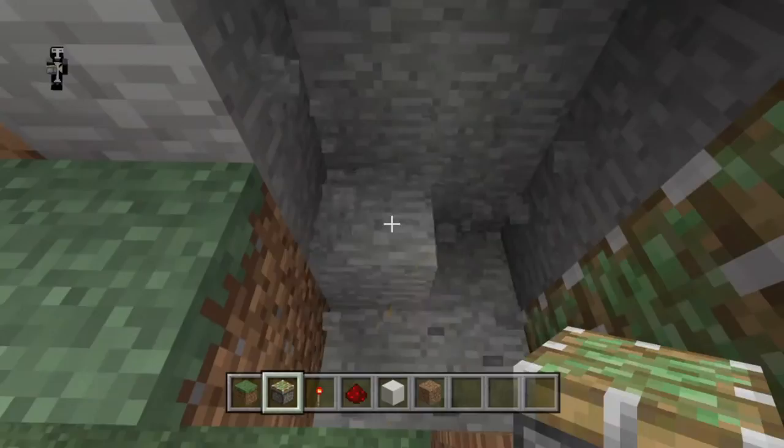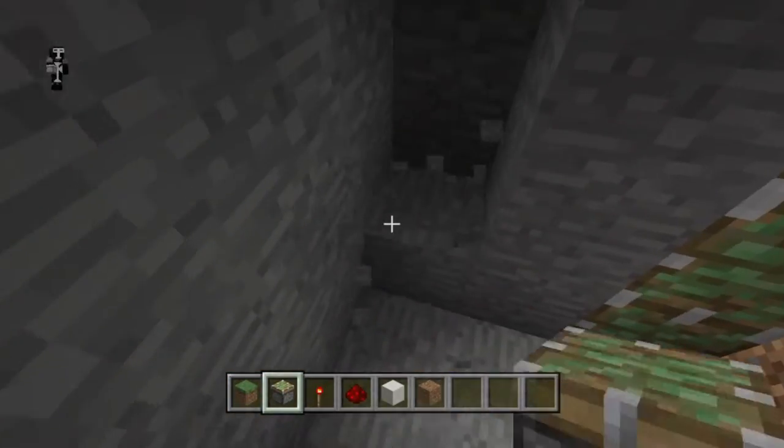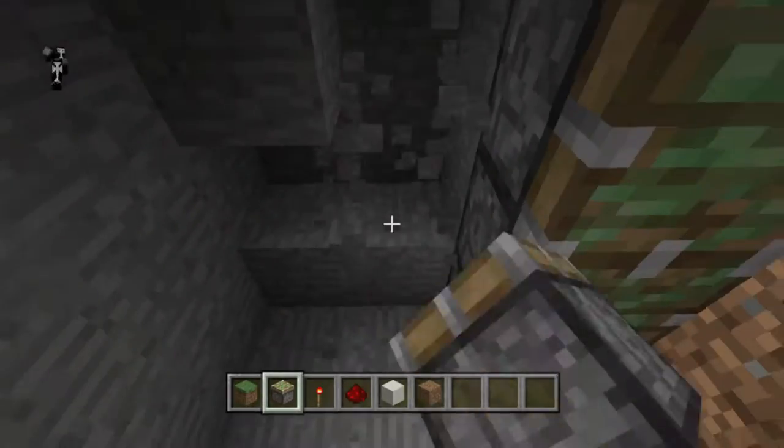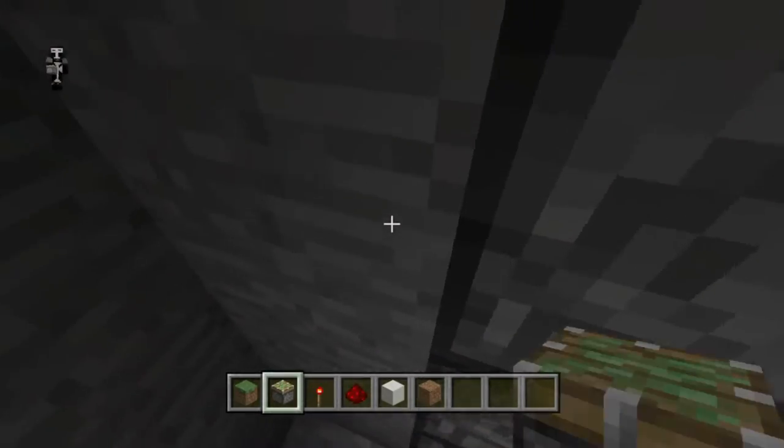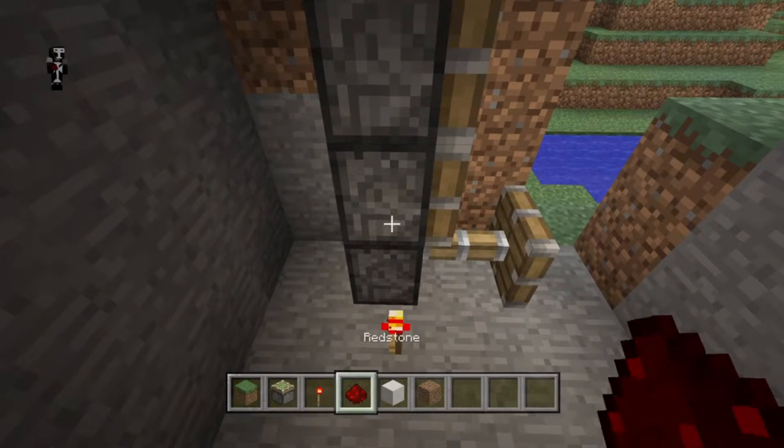First we'll build the door. This is going to be the same door I used in the One Choice Machine video — just three sticky pistons powered by the torch, the block on top of the torch, and then redstone on top of that block. And then we will use the sorter to turn off that torch, but that comes next.